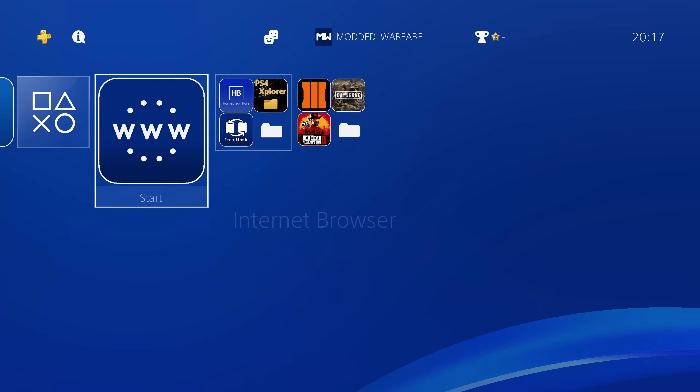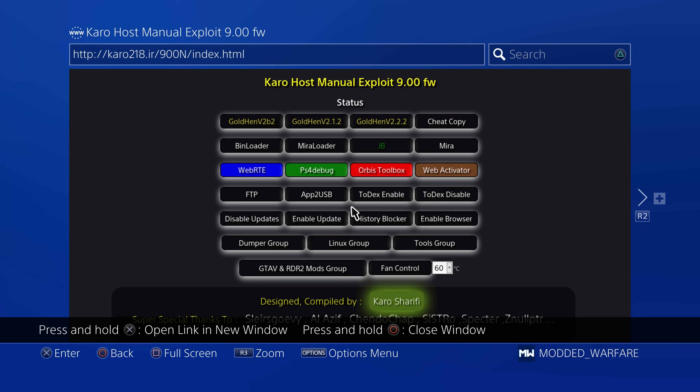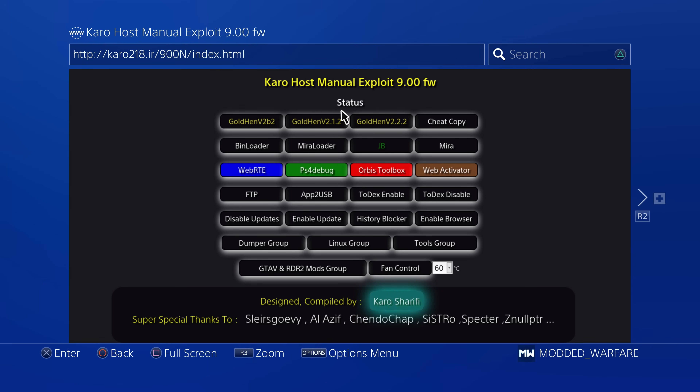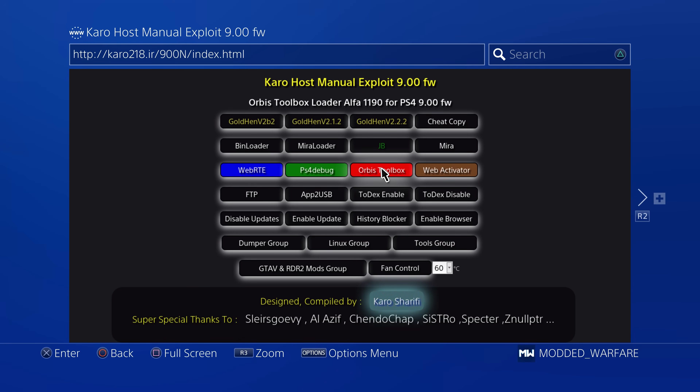Firstly, what you want to do is go on the internet browser and load up your exploit page, whichever one you normally use. I'm still using caro218.ir but you can use whatever exploit host you like. Then obviously run the GoldHen Payload — make sure it's version 2.2.2 or higher, don't use any of the lower versions. Run the GoldHen Payload to jailbreak your PS4. Once you've done that, close the internet browser, reopen it, go back onto your exploit page a second time and load the Orbis Toolbox, because we're going to want to have this running as well. So we want the latest version of GoldHen and Orbis Toolbox running.